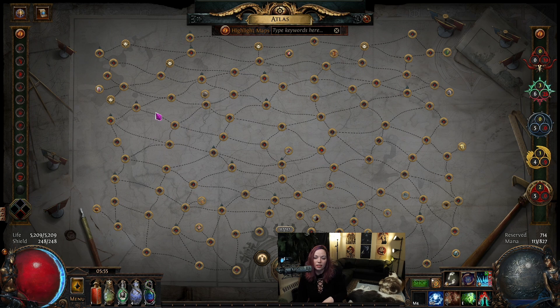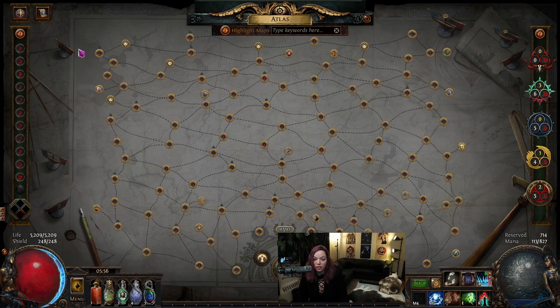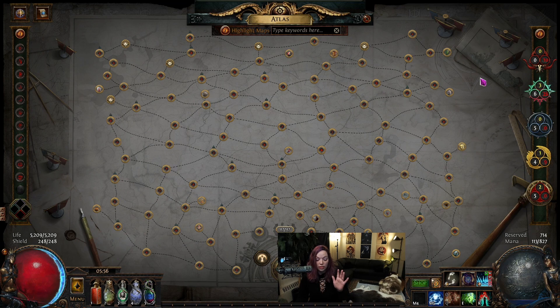Another thing people have talked about is not liking the button in the UI — they find it intrusive. How is it intrusive? It's literally nothing. And I don't know if people know this, but you can hit Control and G — that will open up your Atlas tree. So if you want, hit Control+G, or it's just one more button click that seems completely fine to me.